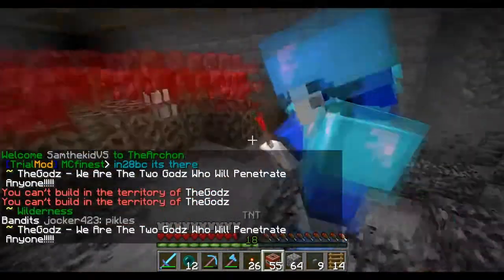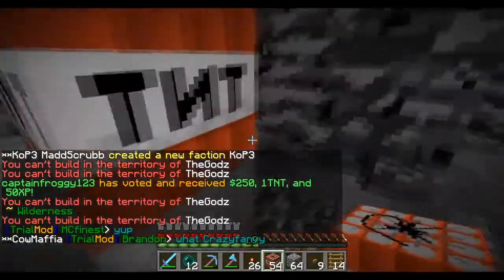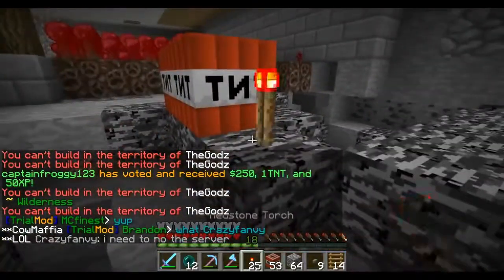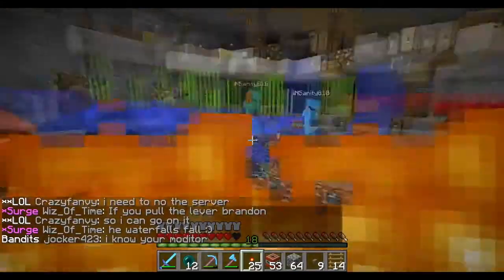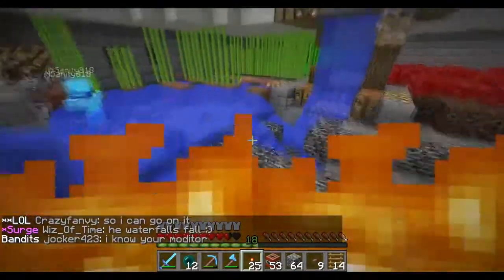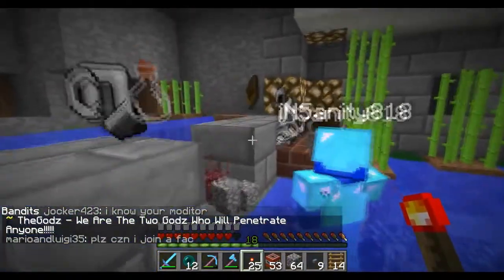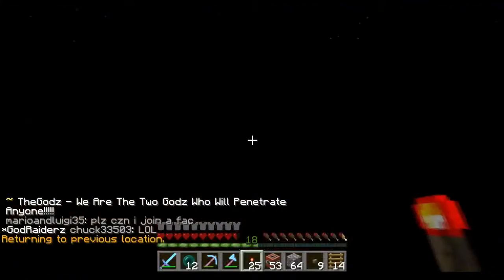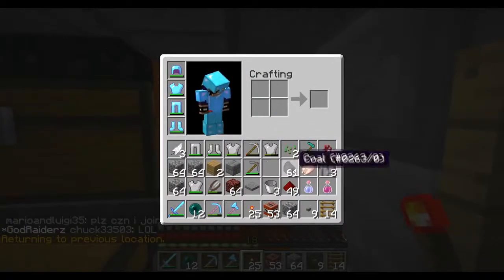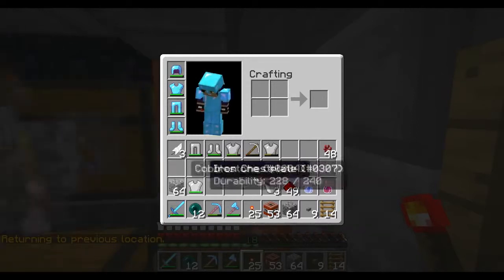Make sure you guys take the time — we got the armor chest. What was it? You placed like 50 TNT? Get the spider string, we need that for our fishing room for more fishing rods. Slash back. Make sure you're throwing away the junk, Matthew — don't put it in chests because that's more for us to organize later.